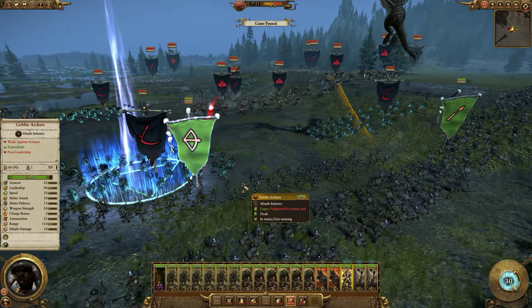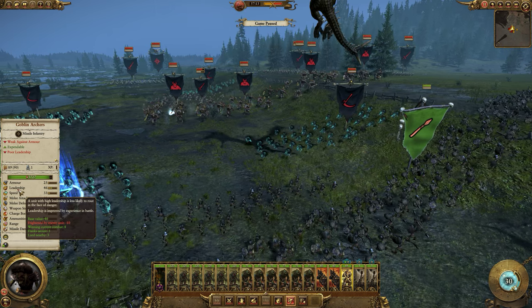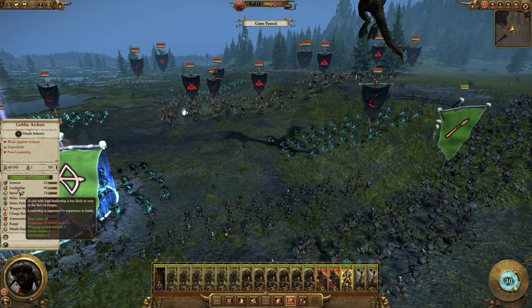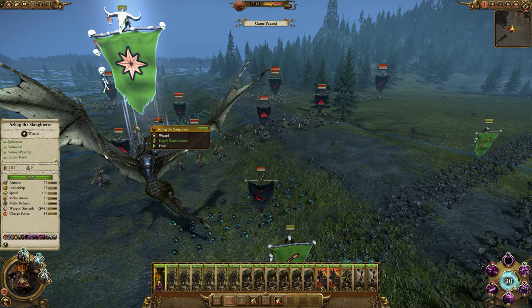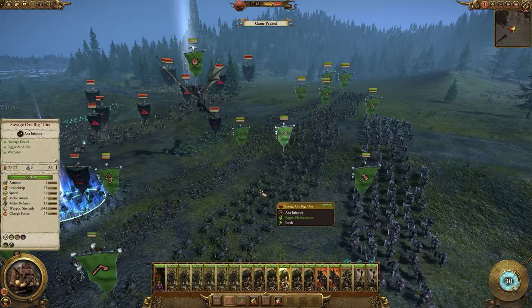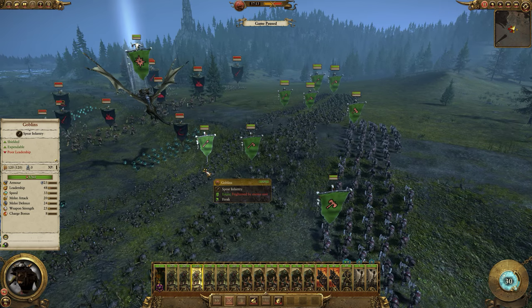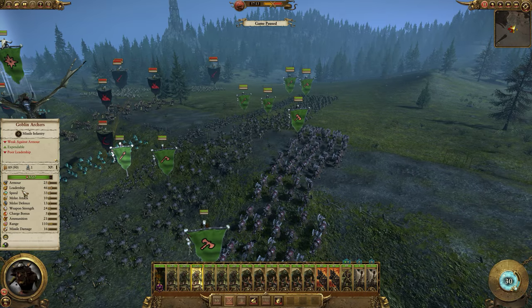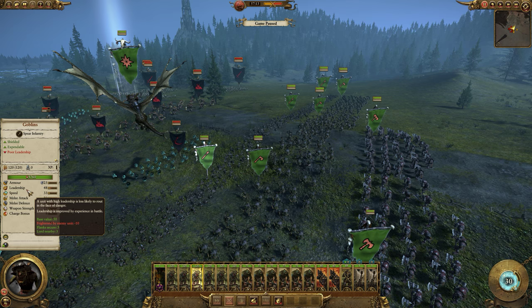The goblins are now attacked by a fear-causing unit. Frightened by enemy units: minus 10. Winning current combat gives them a bonus of 8 because they damaged the zombies with their missiles, plus 5 for flank secure, and 3 for having the Lord nearby. Asang the Slaughterer himself is terror-causing so he does not fear other terror or fear-causing units. The savage orc biggins are immune to psychology, meaning they don't fear units that cause fear or terror, whereas these goblins do — so they're getting the minus 10 penalty. You can see that keeping the Lord nearby only gives +3, flanks secure gives +5, but fearing an enemy unit gives a net effect of minus 2 on your base value.